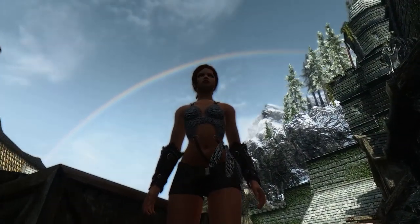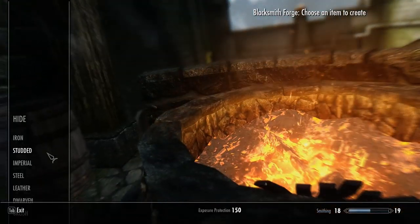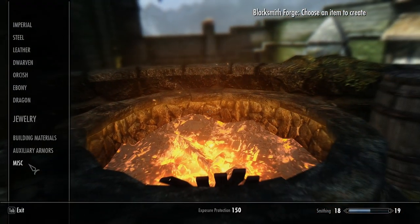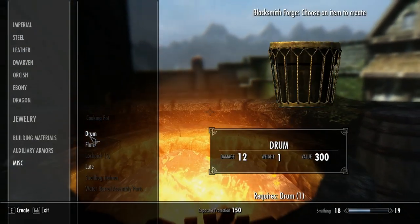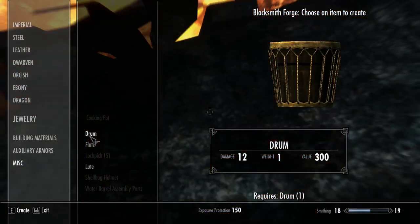First of all, you have to craft your playable instrument. Here you go to a forge with a lute, a flute, and a drum, and then you create the playable version. Simple like this.